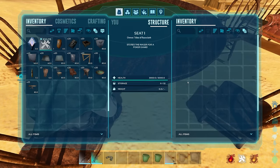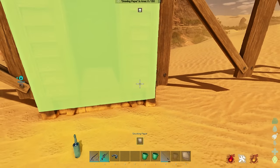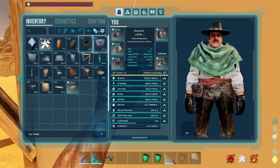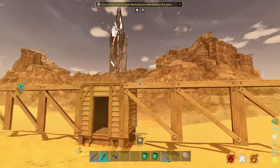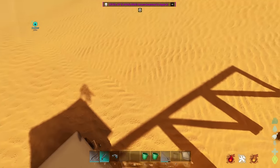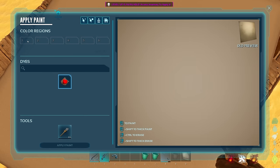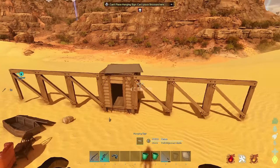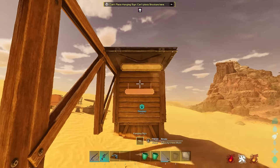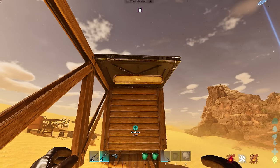There are also canvases you can prop up anywhere. You click once and drag to make it as big as you want. Then you can whip out a paintbrush and draw to your heart's content. There are also hanging signs - they seem to get massive somehow. We're not totally sure how they work yet.